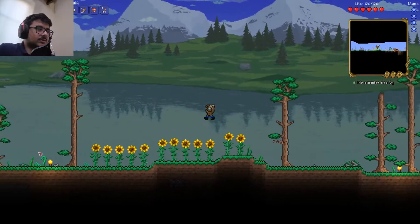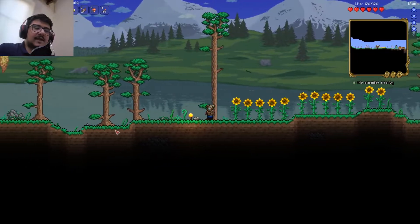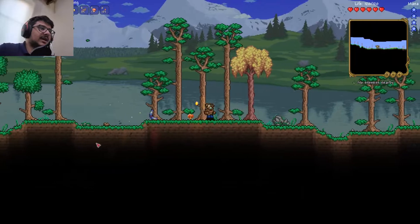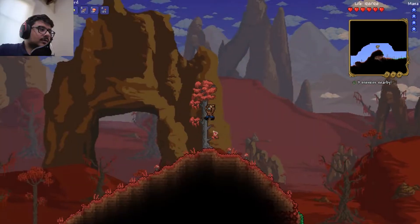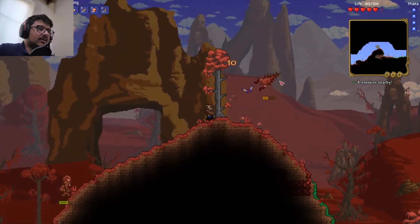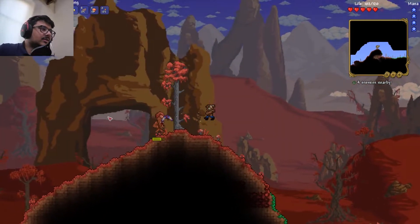Let's try to go over to the Crimson biome. I changed my mind about going to another cave — I'm gonna go to the Crimson because I think I'm good enough. I don't need that much armor. Oh god, they have a lot of health. The sword is not strong enough.